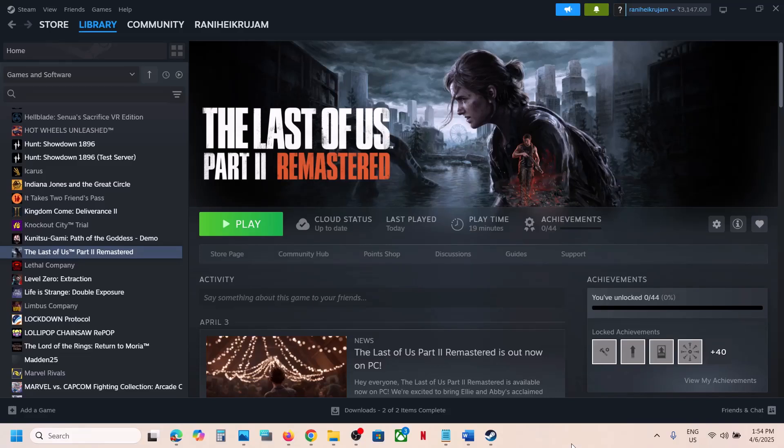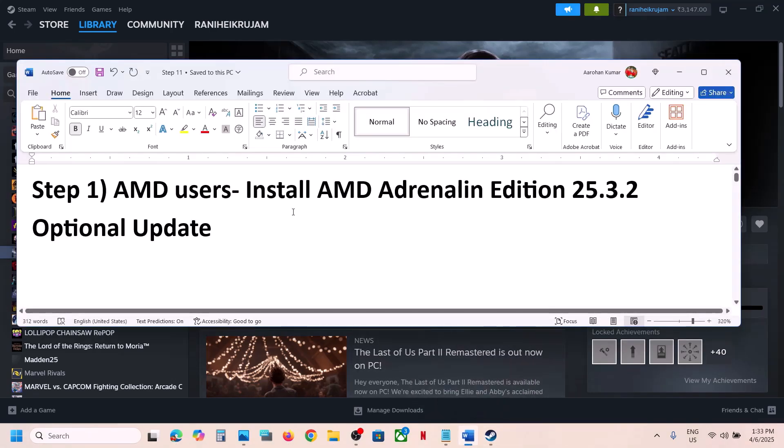Hello guys, welcome to my channel. Today in this video I'm going to show you how to fix the black screen issue with the game on your Windows computer. The first step is for AMD users — you can install the AMD optional update version 25.3.2.